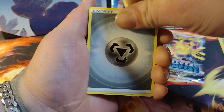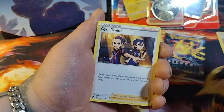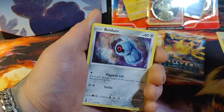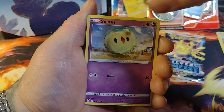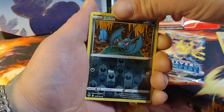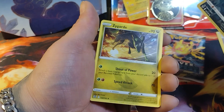Pack six — energy, Sliggoo, Sliggoo, Gym Trainer, Curlia, Spinarak, Beldum, Croagunk, Solosis, Zubat, Zubat, Zygarde. No Alolan. It's alright, it's alright — we got one more pack left.